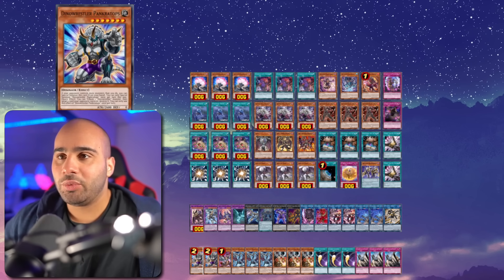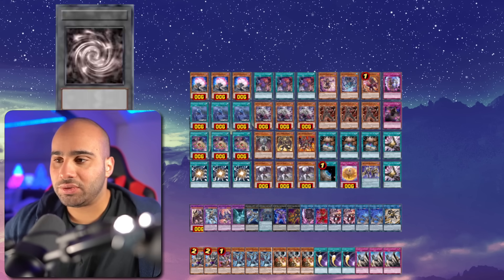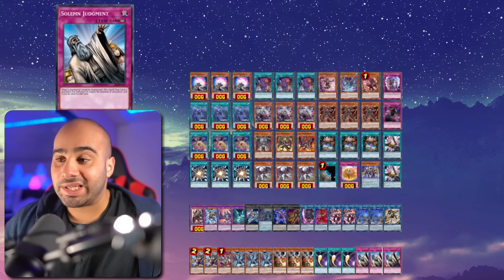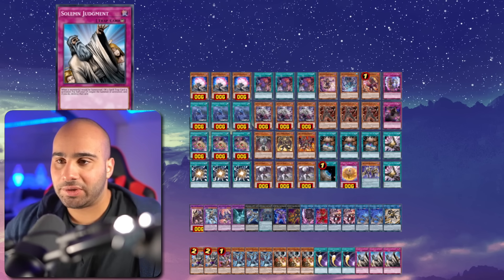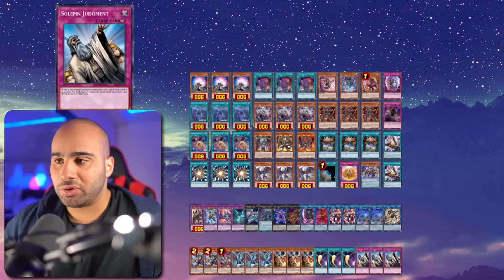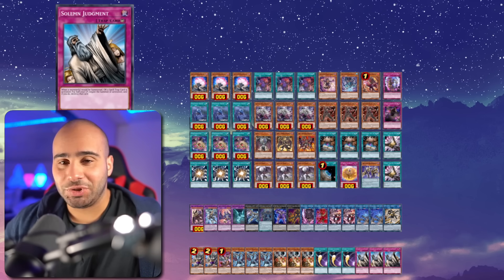For the side deck, you can go with Pancreatops — there's no conflicting whatsoever — and then a bunch of Bystial monsters if you want, some Drolls, Cosmic Cyclone, and Solemn Judgment, or any good going-first card. Could be Anti-Spell, could be Dimensional Barrier, could be whatever — not Summon Limit, obviously, it kind of does conflict with this deck, but you get the point.